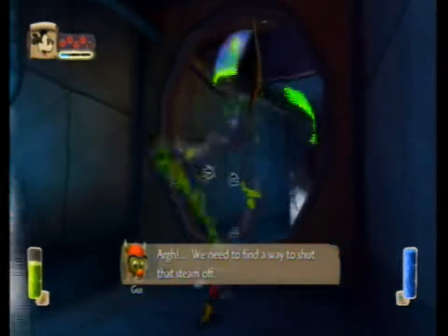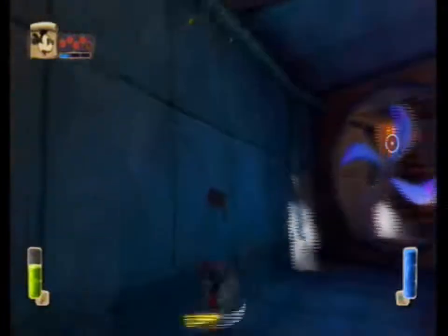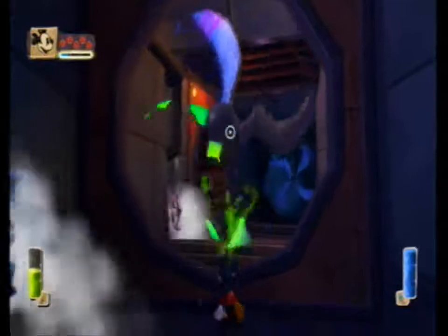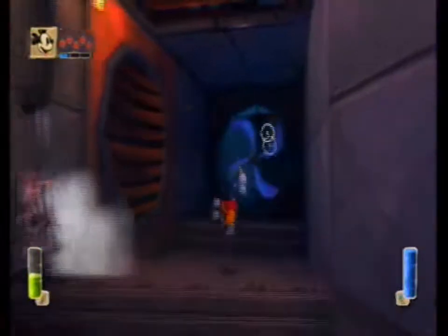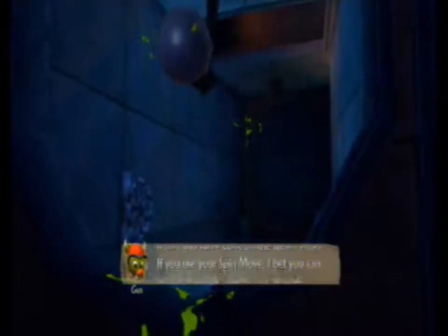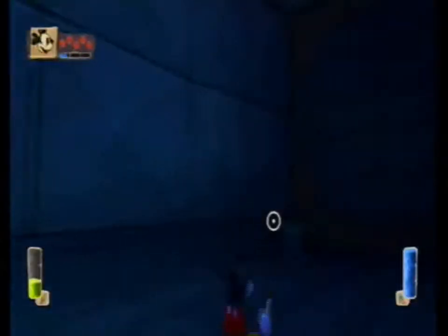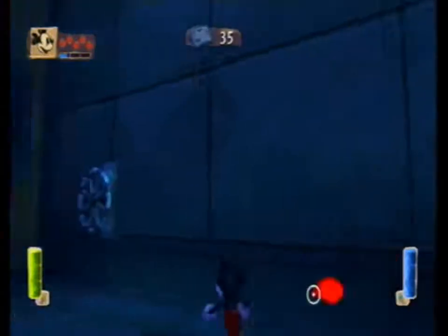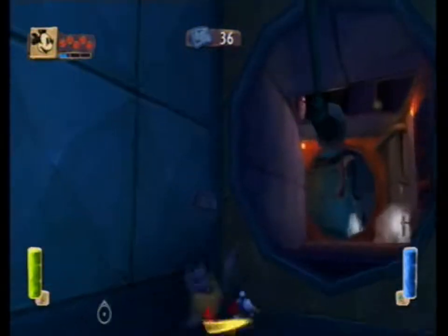There are some more valves over there that — guess what — we have to thin out. These fan blades seem to get trickier after every one. So we thin that out. And there are just some boxes back here, probably just with thinner and an E-ticket.